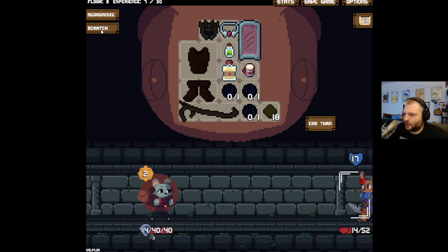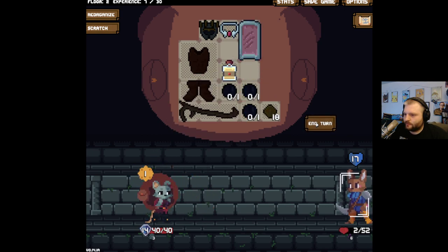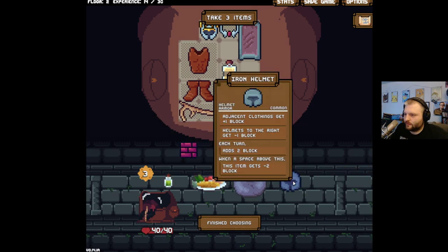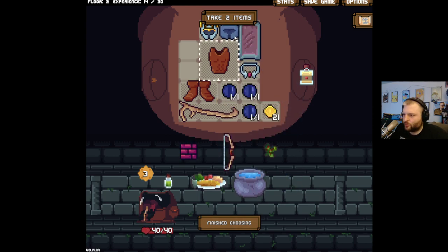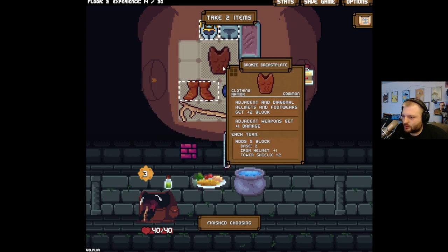Get over yourself, no one cares. Throw it! Take that, kill yourself! This gives me adjacent clothing gets plus one block. We want to put you here — is that two block? Then this goes to five block and gives this an additional block too.